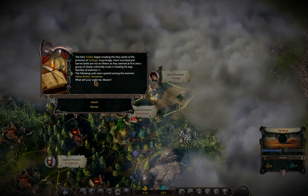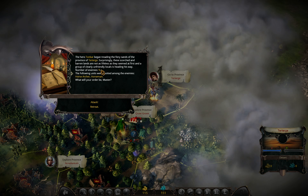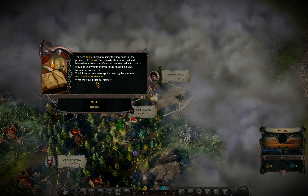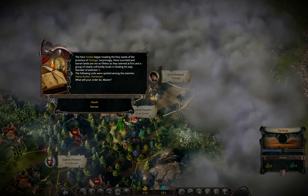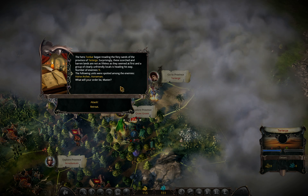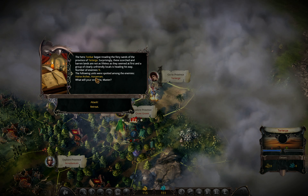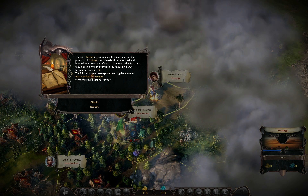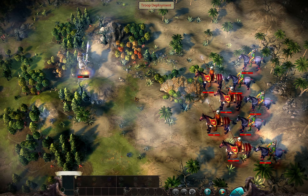We have horse archers and horsemen - nine of them. Is this doable? If I was on full HP I would go there, that wouldn't be a problem. But with only 35 hit points... I'm coming from forest, which means I'll be able to hide the hero in the forest and lower damage from horse archers. Horsemen will take a turn before they can attack me, so I'll have time to boost my defense. Let's try it.